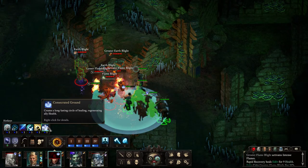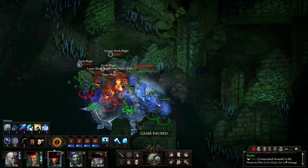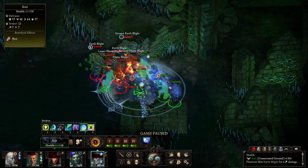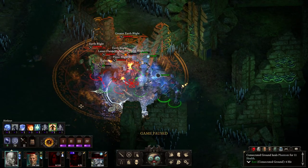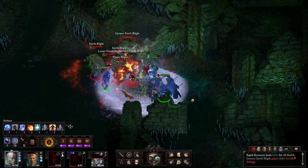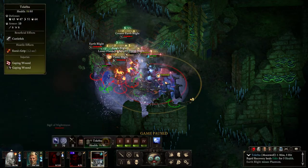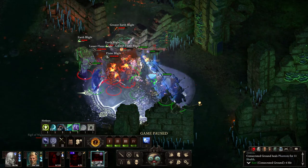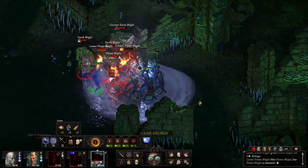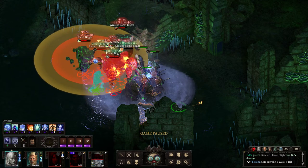Also, we can do consecrated ground, along with moonbell. Uh oh — yeah, I was concerned about that. Oh god. Okay, let's just do the storm. Let's go — I am the alpha predator. I need to use main power. Chill fog would help, maybe it would help.